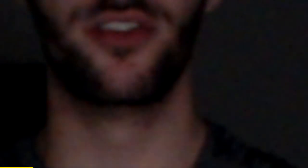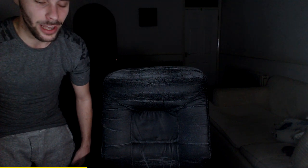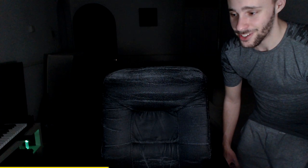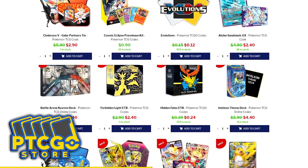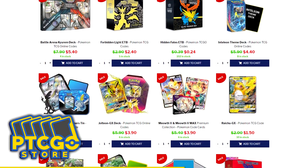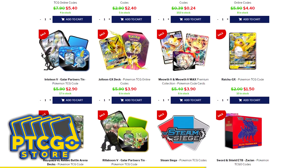After that, we'll get into the nitty and gritty. So do stick by. Are you looking for Pokemon codes? If so, please check out ptcgostore.com and use the code FTW for 5% off at checkout. What a deal! They always have sales, which is great for when you're looking around and trying to snag some packs up to build that collection you're looking for. If you do have the finances and you are able to do so, please do visit ptcgostore.com to grab yourself some codes.